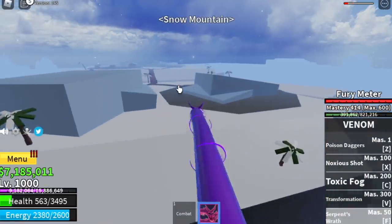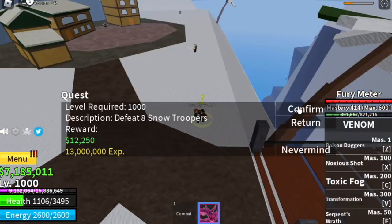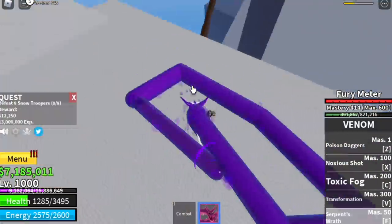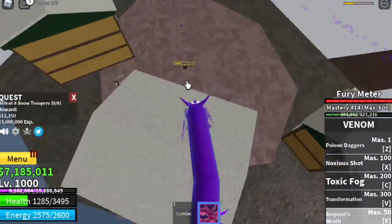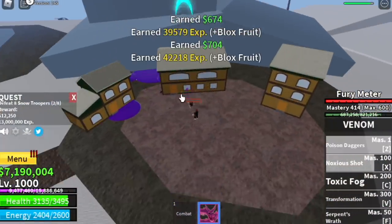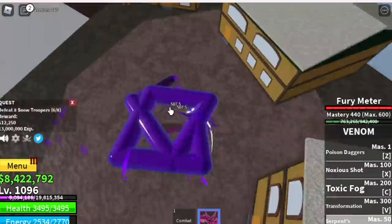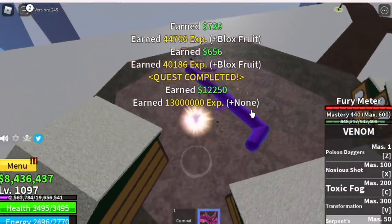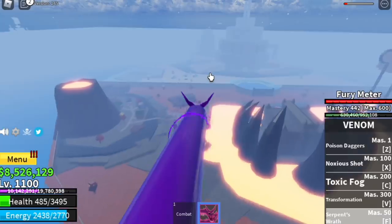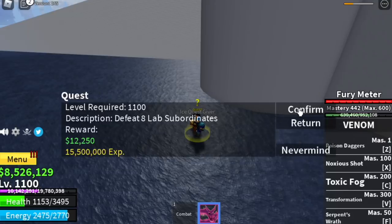Our next target island is the snow mountains. We're gonna start here with the snow trooper. We're gonna skip the other quest and focus here. Goal is to reach level 1,100. Just lure 4, use your Serpent's Wrath again, use your Noxious Shot, and Poison Dagger if needed. We're gonna level up here until we reach level 1,100. But if you think the next set of mobs in the hot and cold island is kinda slow and hard to defeat, just stay with the snow troopers.